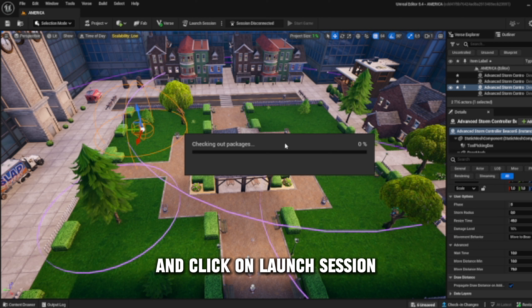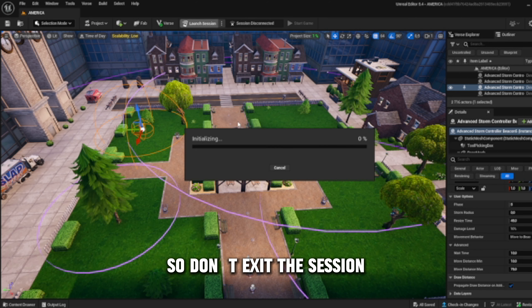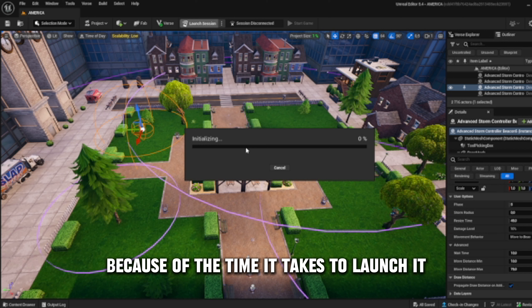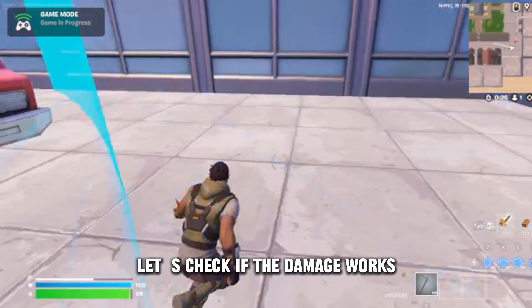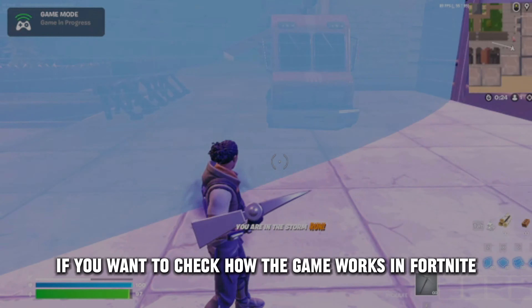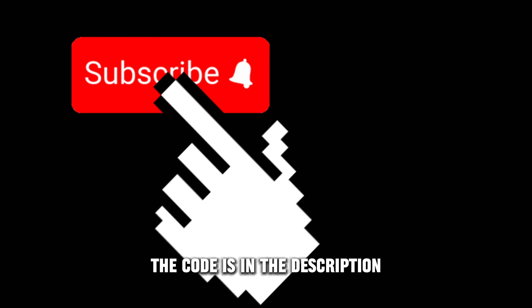Save what we've done and click on launch session. This will take a while, so don't exit the session because of the time it takes to launch it. I'm now in and the storm seems to move just fine. Let's check if the damage works — yes it does. If you want to check how the game works, in Fortnite you can play my game. The code is in the description.